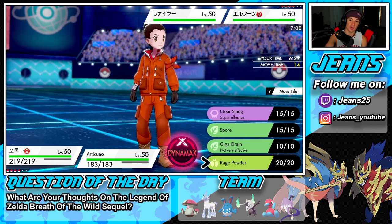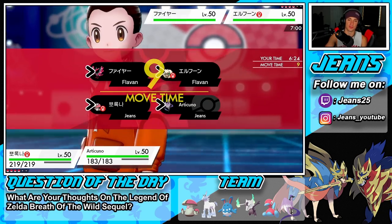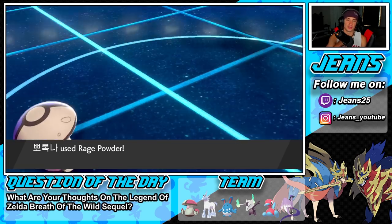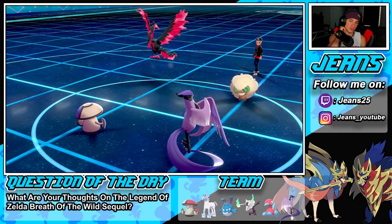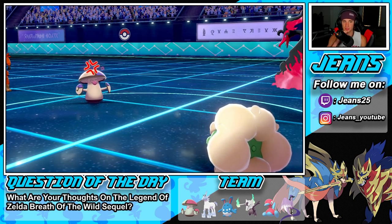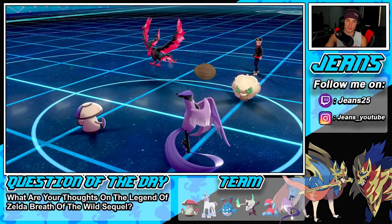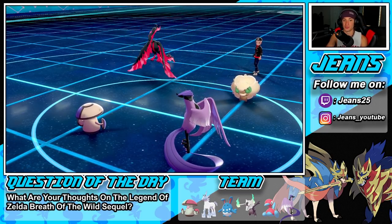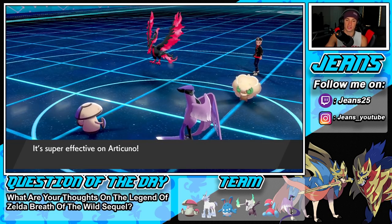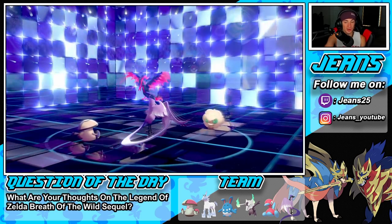I'm going to Rage Powder and drop a Trick Room with the Articuno. Maybe he sends Tailwind and has it Airstream. He goes for Parting Shot — I'm with it. I don't think he's expecting Trick Room from Articuno. Riract comes out and my Cobalt Berry activates. Big news for us — we're able to eat all day! Trick Room pops and now we're getting after it!